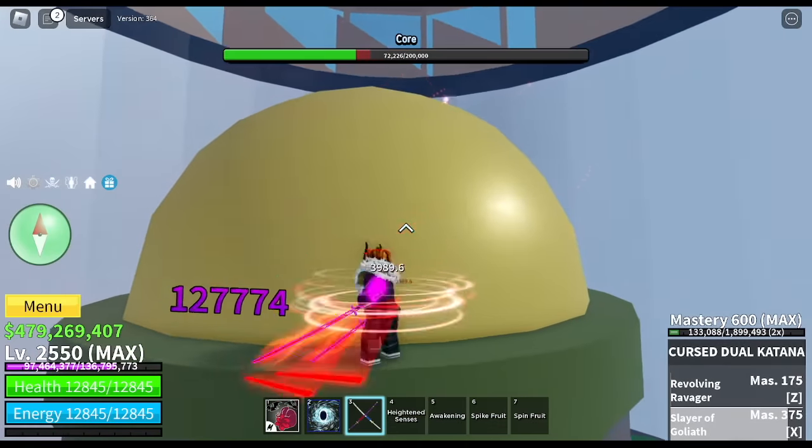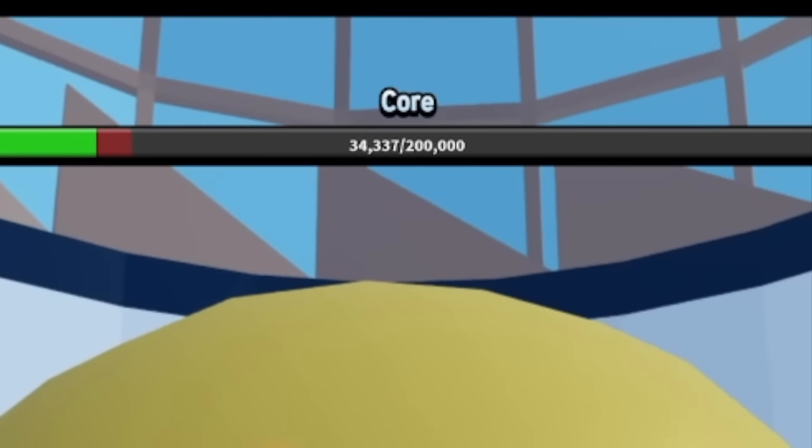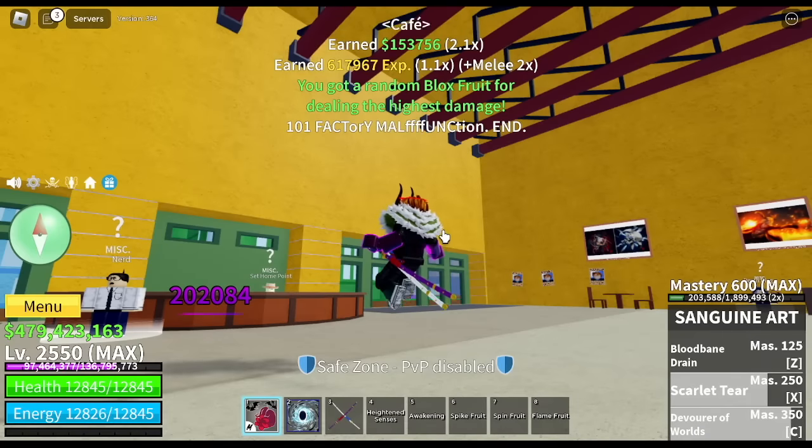So guys, we're using the CDK now. For me, this is the best sword right now so far. The core has 200 HP — there you go. Oh sorry, this is cheating — I used a Sanguine Art. We got a Flame Fruit drop.